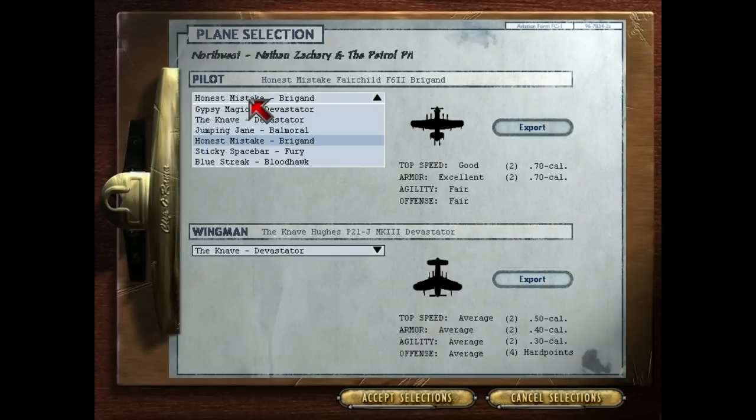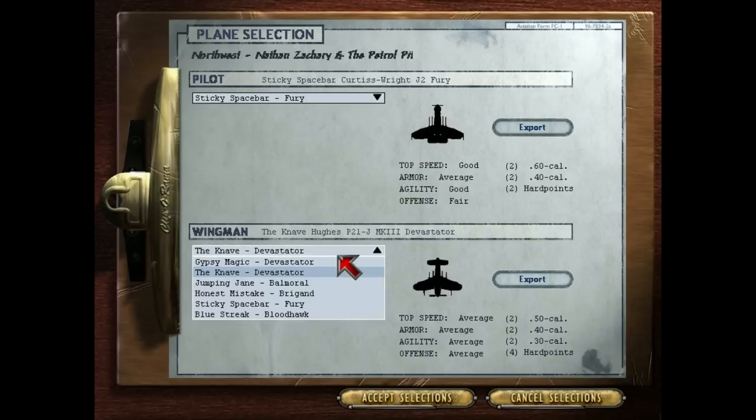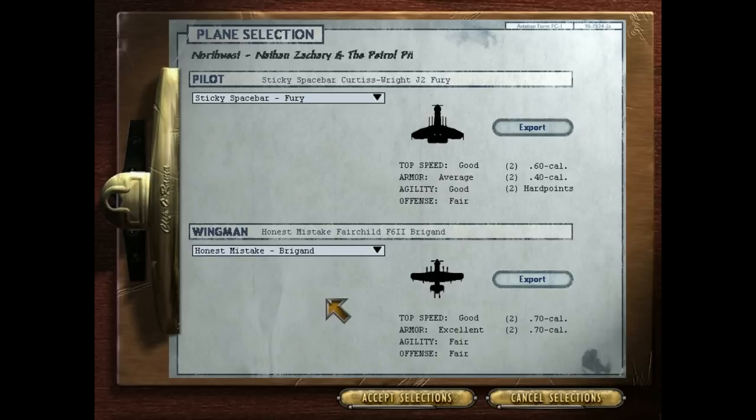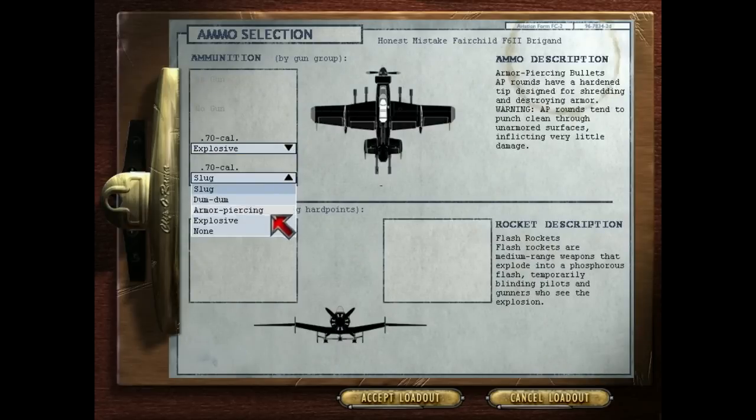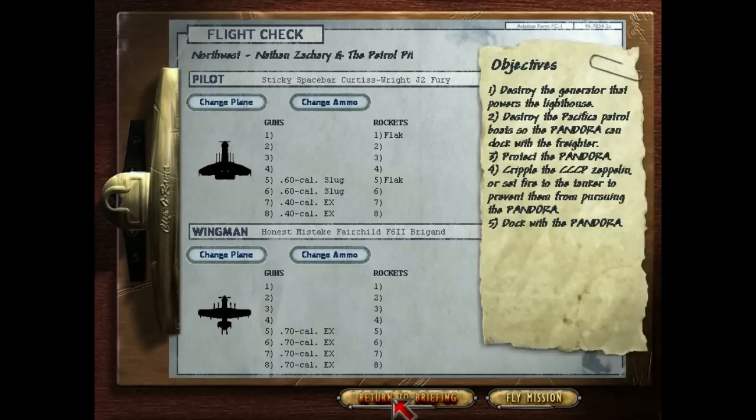I don't want this plane, I want my sticky spacebar. But I am definitely getting the Brigand - this is probably going to be ridiculous, this Brigand is going to get so many more kills than I will. I'm pretty happy with how the Fury performed last time, so I'm going to go ahead and keep it. Let's see - flak rockets, flak, okay that's good. Slugs, explosives - you guys were talking in the thread about slugs versus explosives. In the interest of just making these fights last a little bit longer, I'm going to stick with slugs in the main gun. This guy should have all explosives for the obvious reason of being effective. Okay, let's fly.